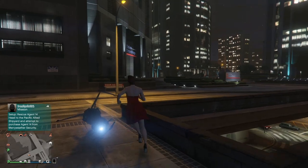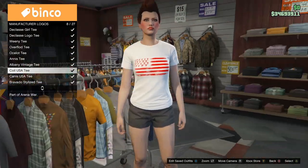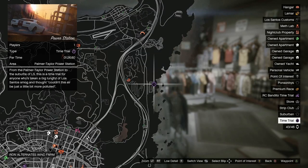You also have triple money on bodyguard salaries. And if you log on this week, you will unlock the Coil USAF-T. The premium race of this week is the Sonora Freeway. The time trial of this week is the Power Station.